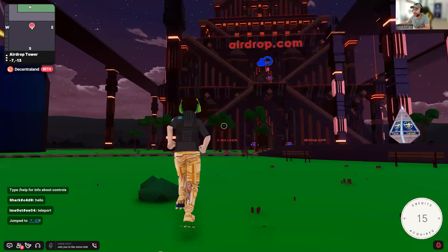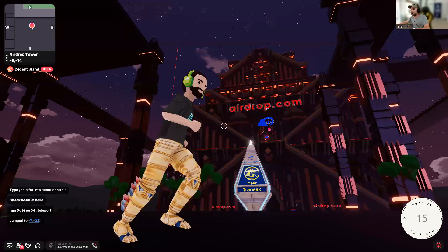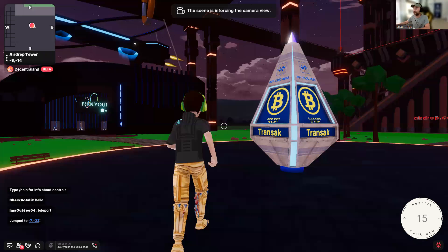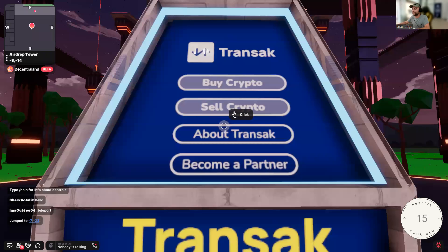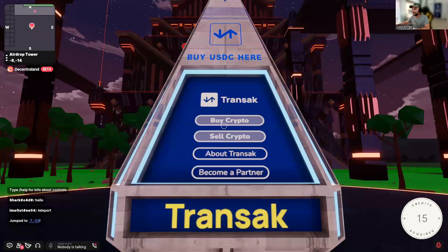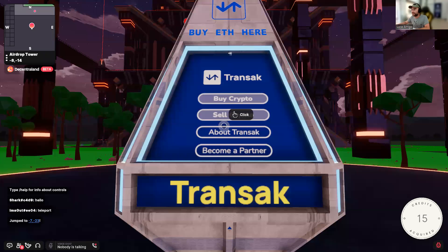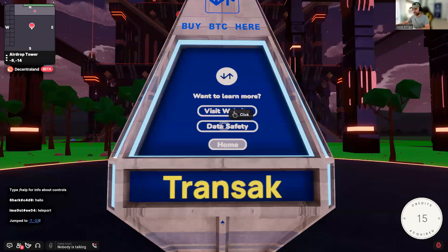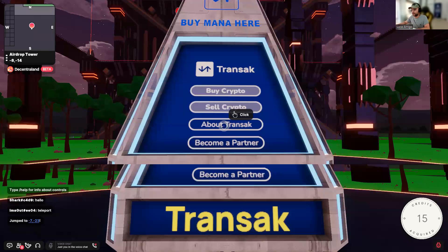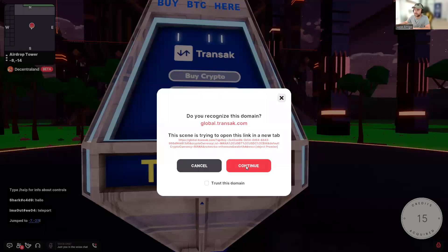This is the Airdrop Estate and you'll find the Transact ATM right in the middle, in front of Airdrop Tower — the tallest tower in Decentraland. It's very easy to use: just head over to it, click to start, read some information about Transact, learn about data safety, and click 'Buy Crypto'.